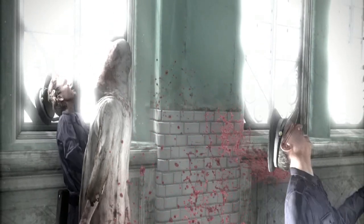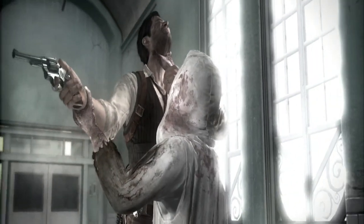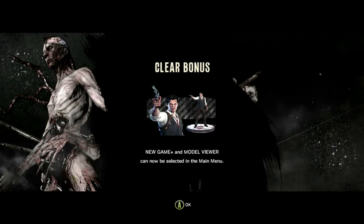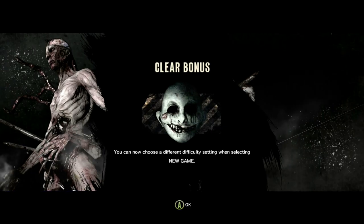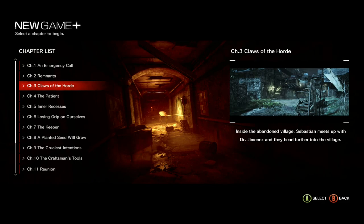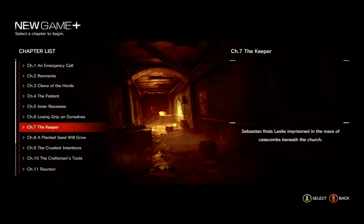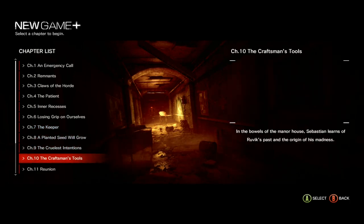First, I want to talk about New Game Plus and the harder difficulty settings and why these are important. After completing the game once, you'll unlock New Game Plus, the Model Viewer, the Nightmare Mode difficulty, and the Akuma Mode difficulty. New Game Plus allows you to replay the game with all of the items and upgrades you collected during your first playthrough.